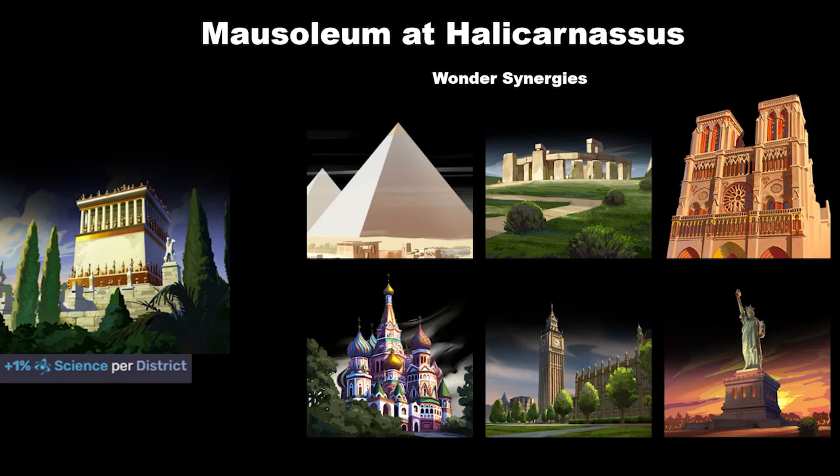St. Basil's Cathedral provides plus one faith per district, and because you're going to have a lot of districts with the Mausoleum, you'll be generating a substantial amount of faith. Notre Dame acts as a holy site, giving you those benefits as well. St. Basil's Cathedral gives faith per district rather than the faith per researched technology that Notre Dame does, so if you're going for a faith-based game and you have the Mausoleum, St. Basil's Cathedral is another wonder worth considering.